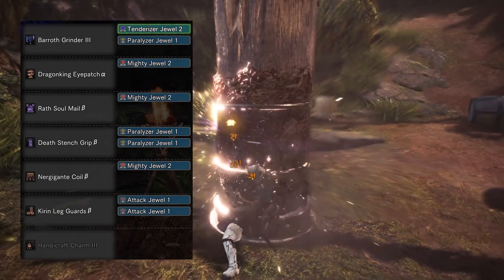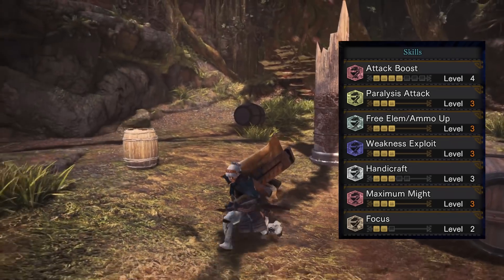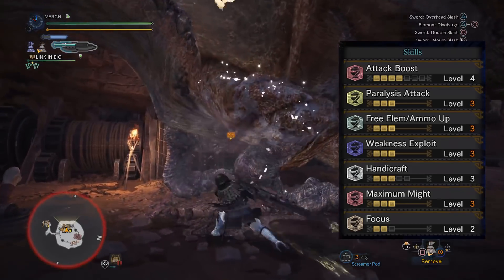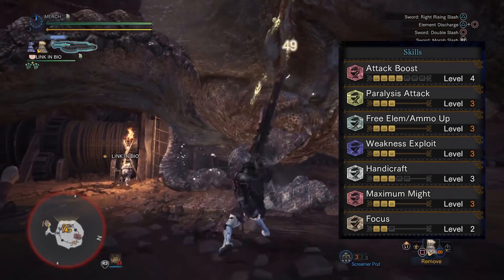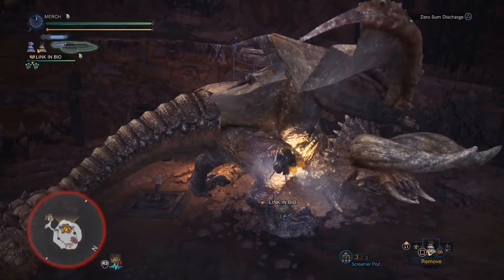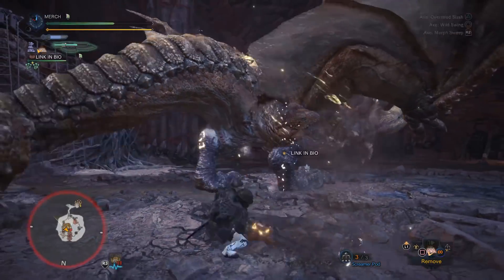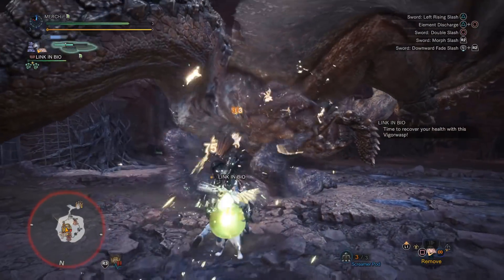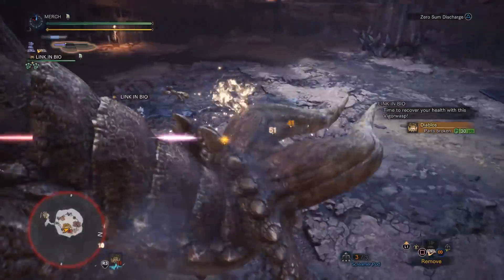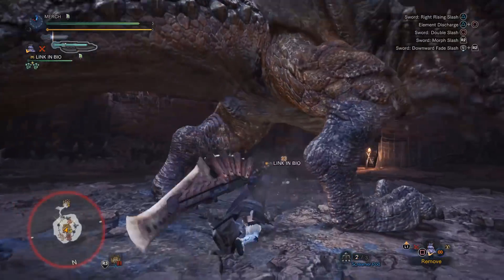The charm we're going to be using is the Handicraft Charm 3. This would give you level 4 attack boost, level 3 Paralysis Tech, three levels of Free Element, level 3 Weakness Exploit, level 3 Handicraft, level 3 Maximum Might, and two levels of Focus. You can swap out the charm for the Attack Charm to max out your attack boost, but this weapon's main weakness is the sharpness, so having Handicraft at level 3 should give you a decent chunk of blue — you will deal more damage by having more blue. You also have two spare levels of Focus, which feel pretty good since you want to be in your amped state as quickly as possible and as often as possible.